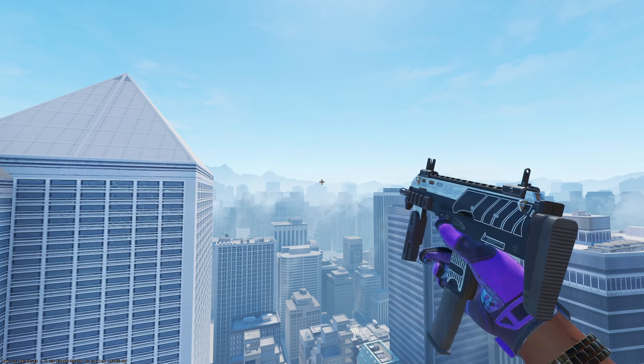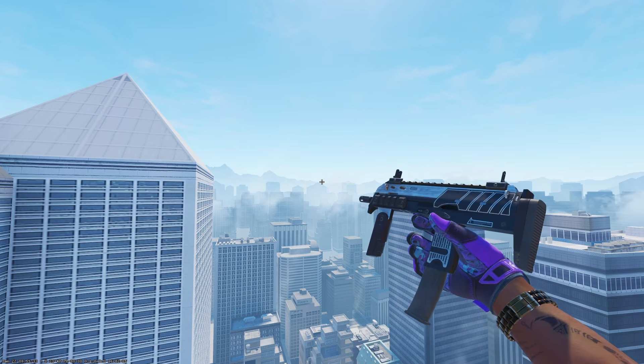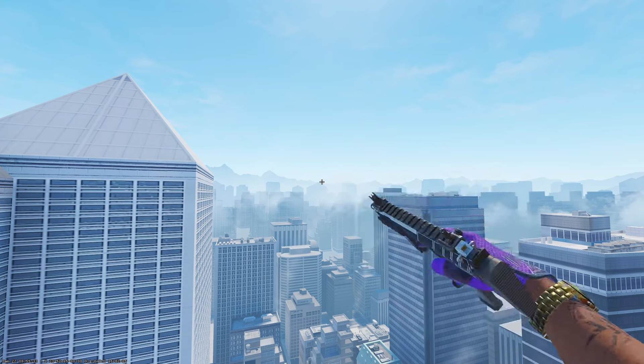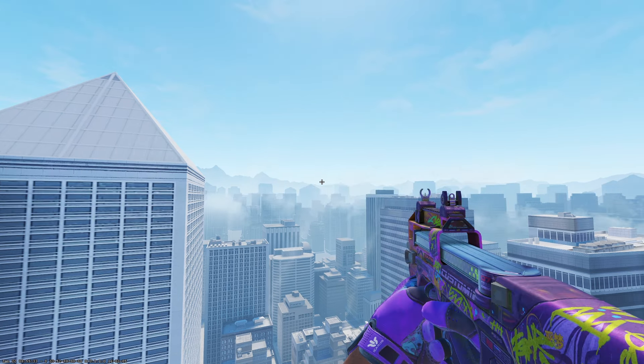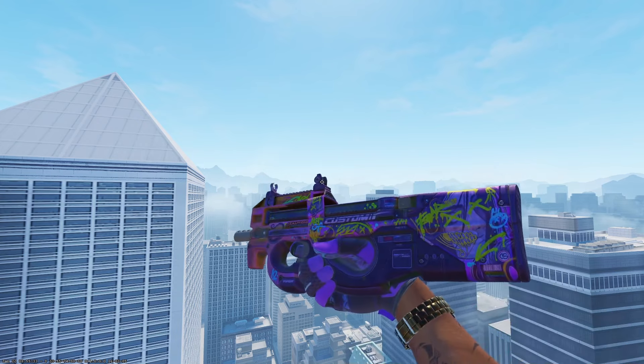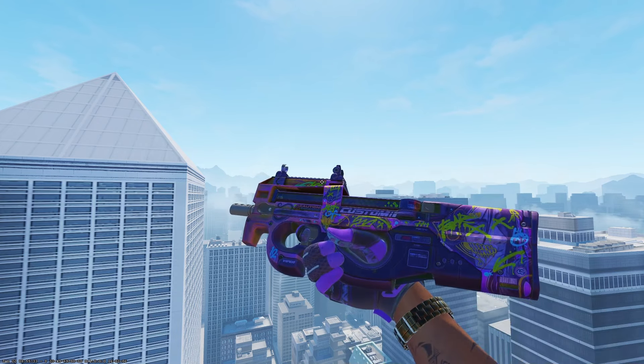Moving over to the MP7, this is another gun that doesn't have any purple options. I would pick up the Armor Core in field-tested condition at only nine cents and throw four purple stickers on it — it'll make it stand out a ton and it'll pair nicely with some purple and black gloves.